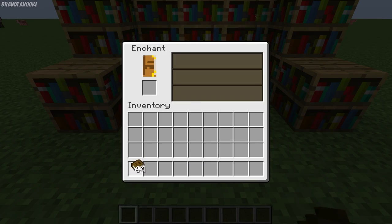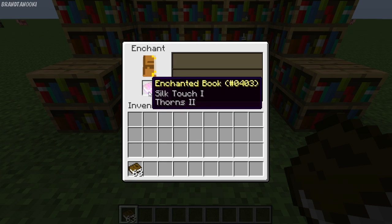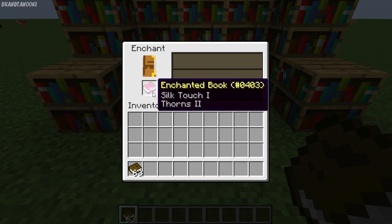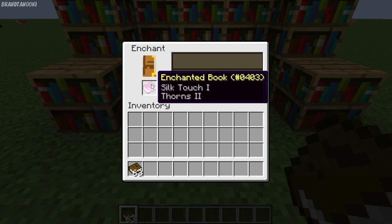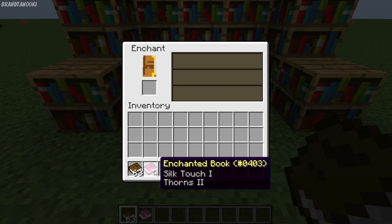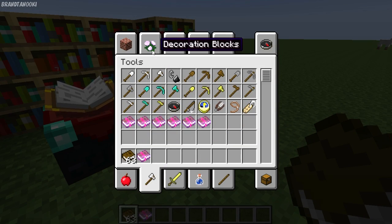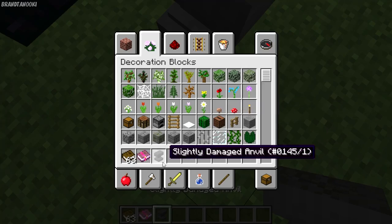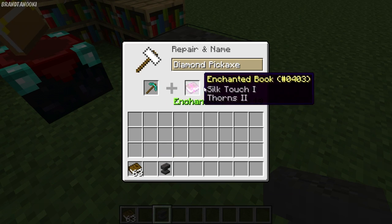They also made it so that when you're enchanting a book, you have a chance of getting more than one enchant on it, so you would have to choose between, say, Silk Touch or Thorns. So if you were to put Thorns on armor, your armor would have Silk Touch on it. And if you were to put Silk Touch on a pickaxe, it would have Thorns on it too. Let's quickly do an example of what I'm talking about.